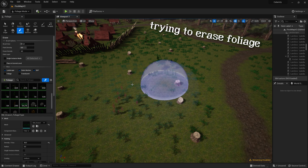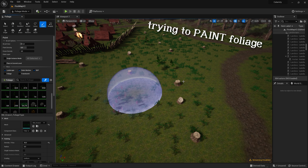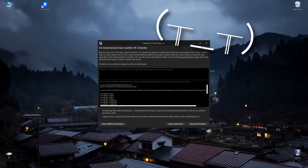It turns out Unreal does not like to migrate foliage from one project to another. This means I'll have to redo all the foliage of the map, which sucks — but it's fine. I think it will take one or two extra days.